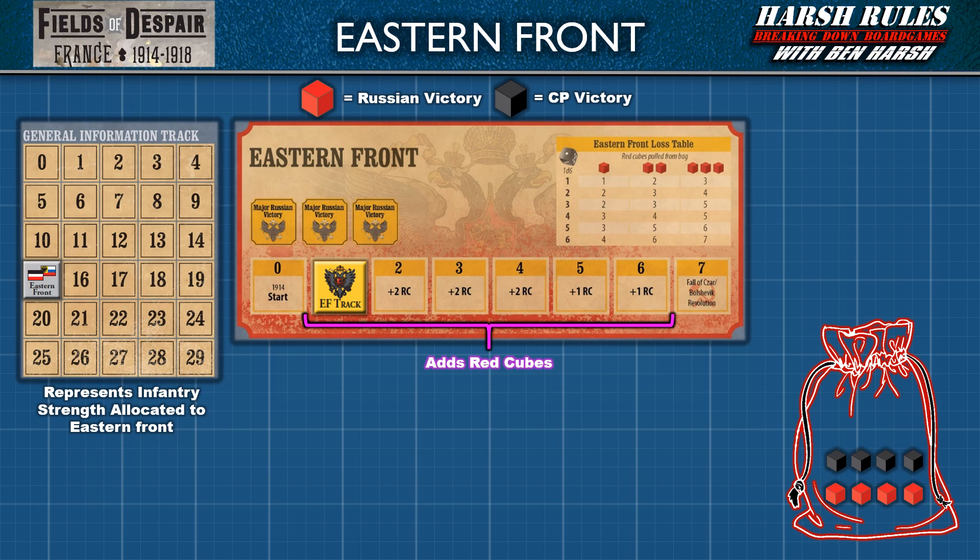When the marker advances on the track, more red cubes are added to the bag, thus increasing the odds of pulling a Russian victory result. During the production phase, the Central Powers player may spend economic points to add more black cubes to the bag to improve their chances. Now that you understand the background, let's go through the steps for resolving the Eastern Front in an actual game.